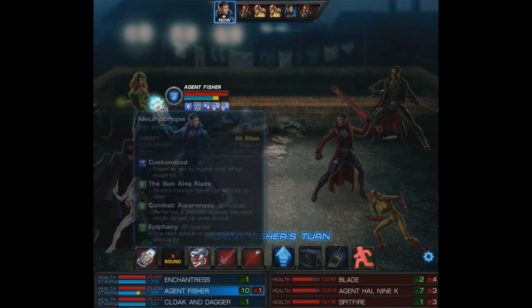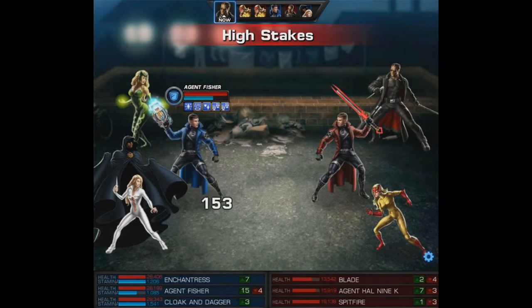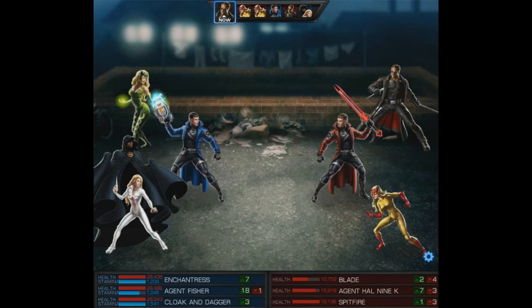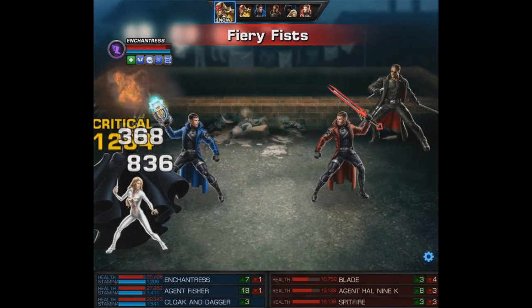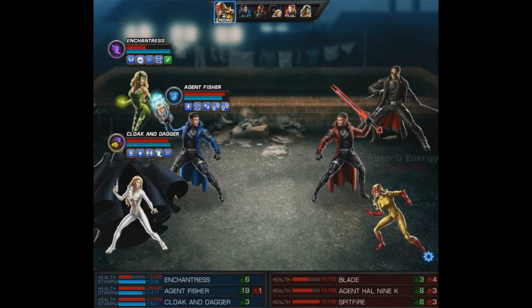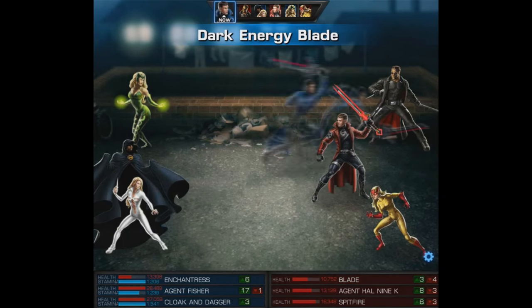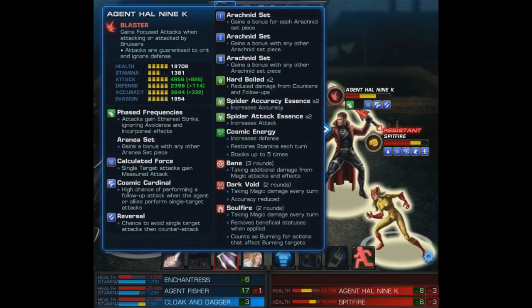Following that we'll go ahead and use the Neurotrope. Sometimes you'll want to hold on to it because the agent might go and use a Blackest Void removing all your buffs, but he still has a ways until his turn and Cloak and Dagger are going to go before him assuming they stay alive. We've made it through Blade's turn and now it's Spitfire's — she's going after Enchantress first. Truthfully since we're looking at Cloak and Dagger, I prefer that she gets taken out instead. We catch a serious break and no one's even dead yet, so let's try to finish off Blade before Cloak and Dagger's turn. He's gone — that's a glass cannon.